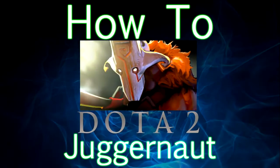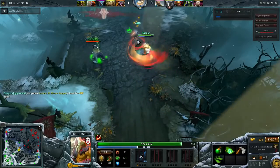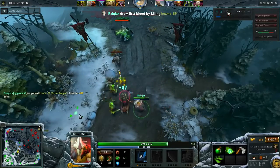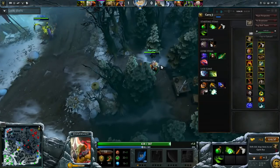Hey guys and welcome to the don't do how-to guide for playing Juggernaut. This is a quick guide to give an overview on skills, suggest skill and item builds, and give some general gameplay tips. Juggernaut is a melee AGI hero who is usually played as a carry or semi-carry and can happily sit in any of the three lanes.